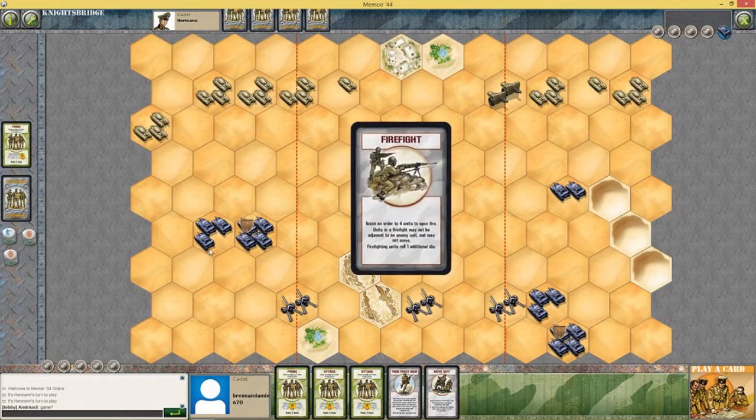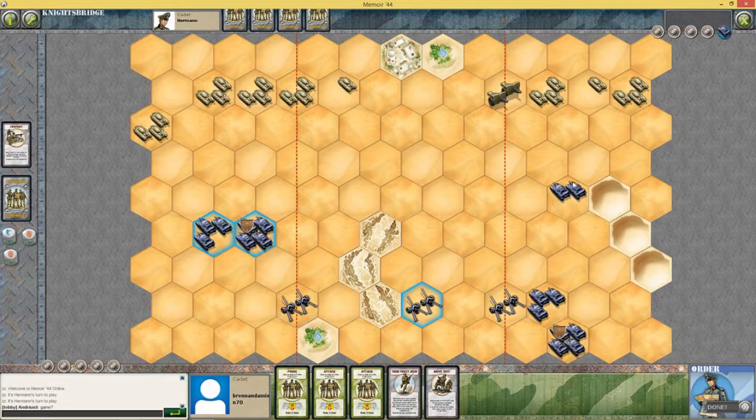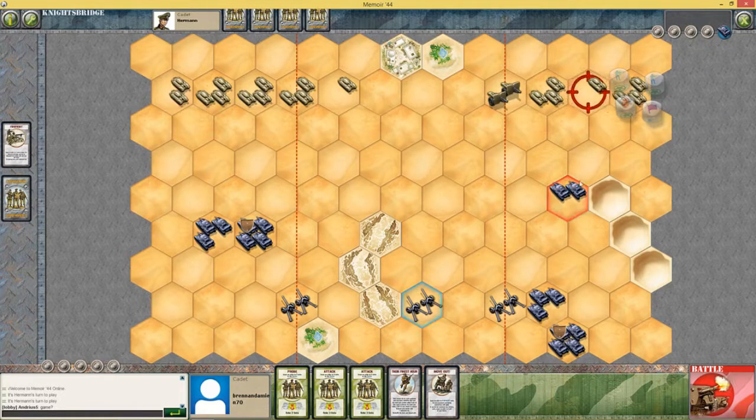We're going to firefight. One, two, three, four, five, six — I'm going to get rid of that card and pick a different one because I can hit both sides with these guys. Done. They can't battle — that was kind of a waste. Come on, guaranteed kill, almost guaranteed kill.